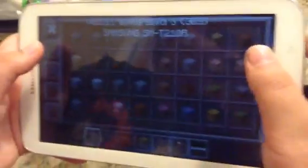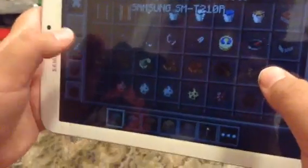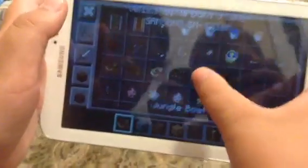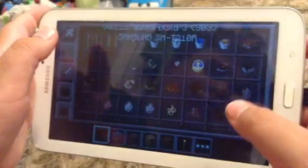I think we need to turn on the lights. My brother's just gonna turn on the lights and we'll sit back down. You see that? I think they can better see that. So they added different colored boats — oak, spruce, birch, jungle boat, acacia boat, and dark oak.